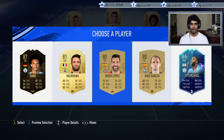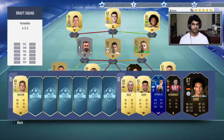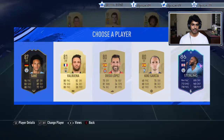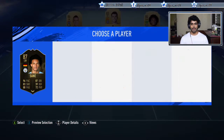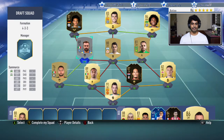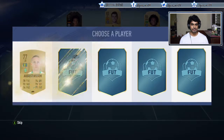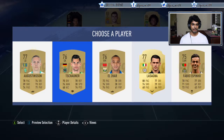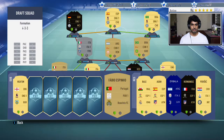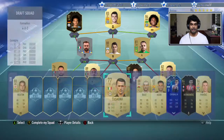Sane! Raheem Sterling also, but we're taking Sane because the Premier League connection up front. Sane goes in - nice turning card but he has a three-star weak foot, and Sane also three-star weak foot but is a bit more meta. Chemistry still not looking great. Lots of sub options but nothing to help chemistry at the moment - Portuguese options, nothing I can use.